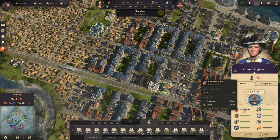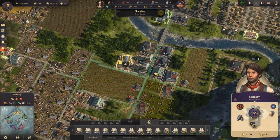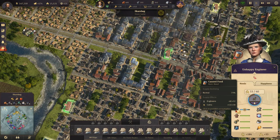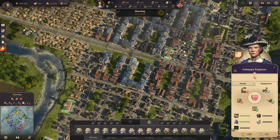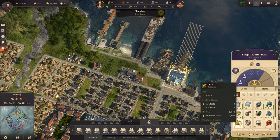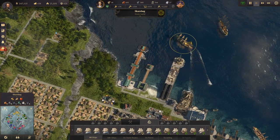Seems like we need more canned goods. Didn't I just build that? I think it'll go up. Why are you unhappy? We're out of rum! We're out of rum - give the lady some rum, it's greatly decreasing.